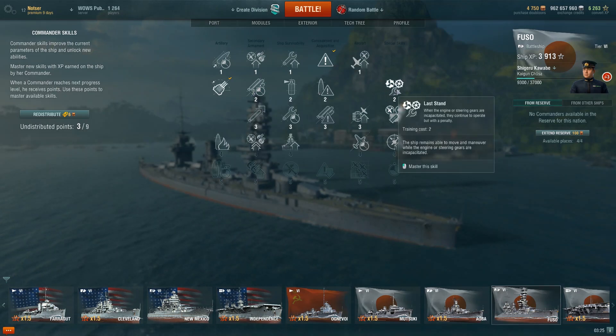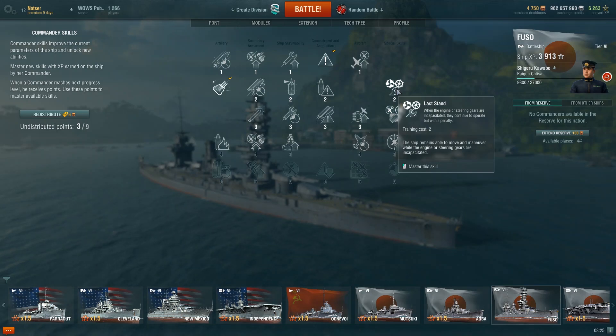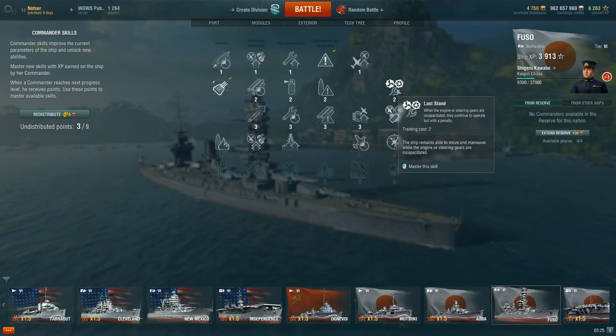Everything else is the same except Last Stand is now at level 2 instead of level 4. It's mandatory — it's awesome for destroyers, and even cruisers. I think you're going to see it on a lot of cruisers. Battleships very rarely get their engine or steering knocked out, but it's really convenient to not have to use damage control on propulsion or steering; you can save that for fires and floods.